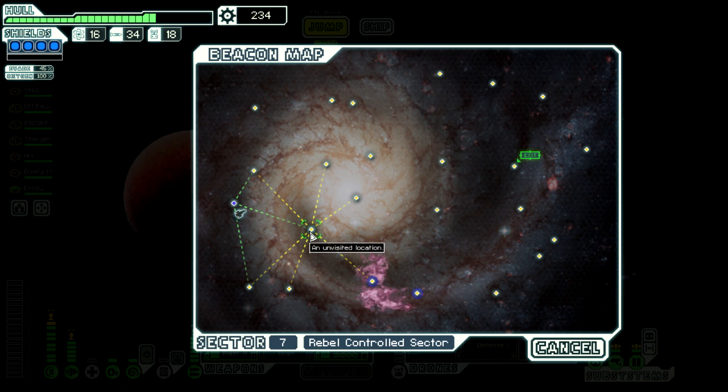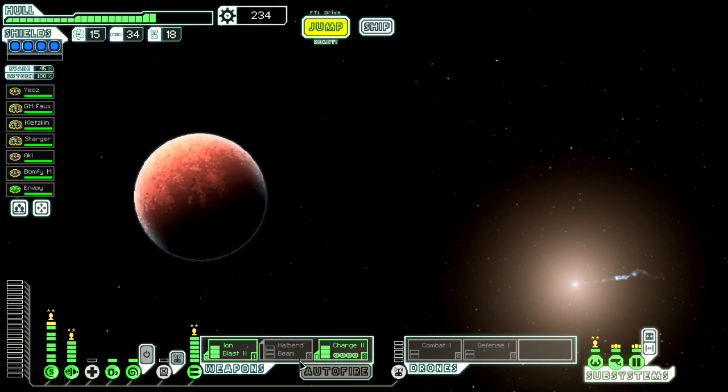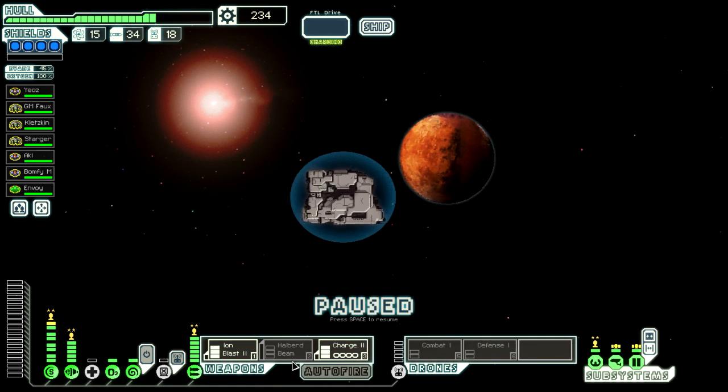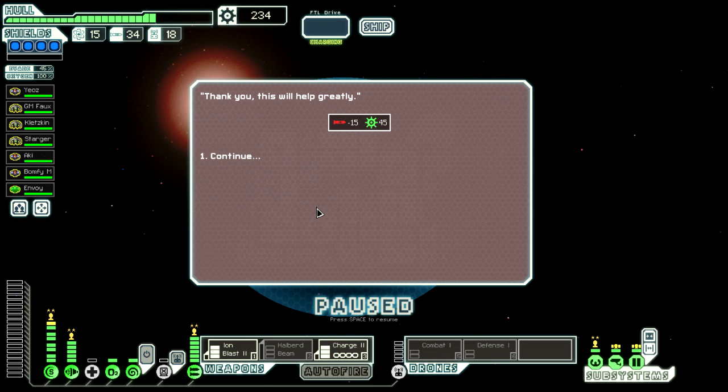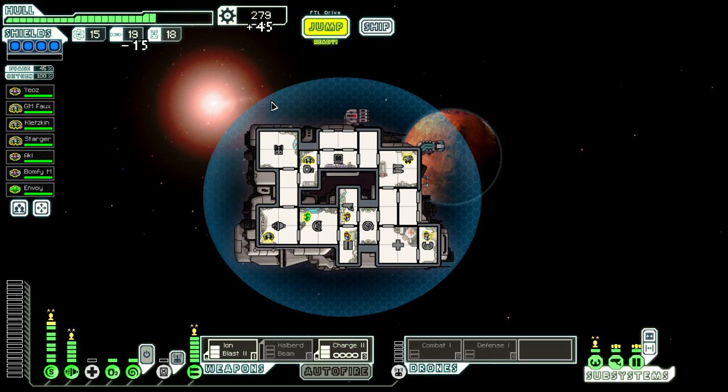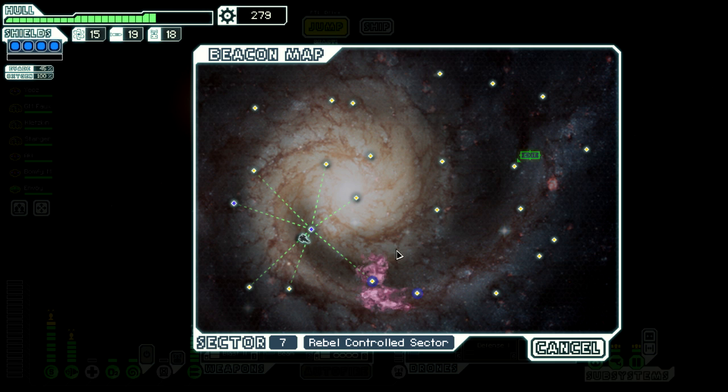We're going to have to find a shop in this sector if we want to spend that scrap. We can sell missiles for scrap — look at this, we've got loads of them and we don't need them for anything. There we go, so we've got even more scrap now. Seems a little ridiculous at this point.